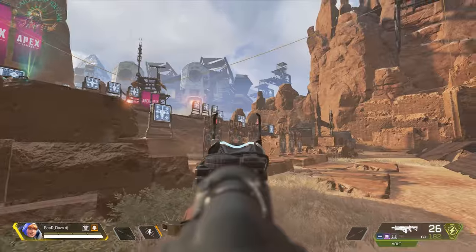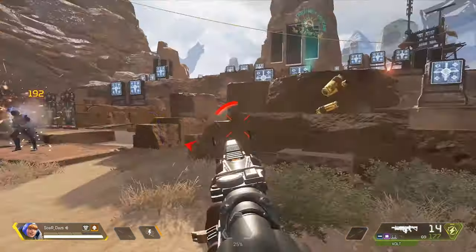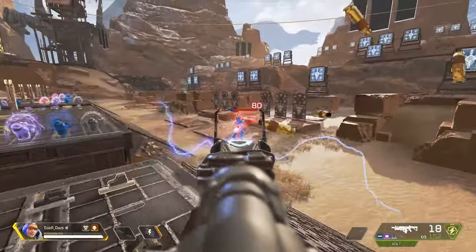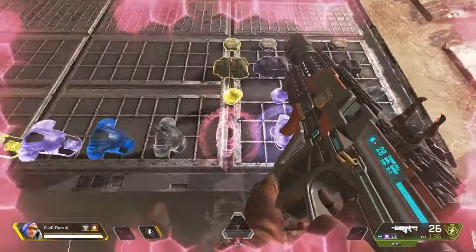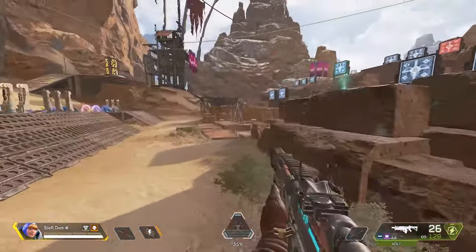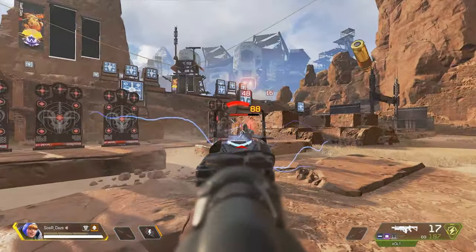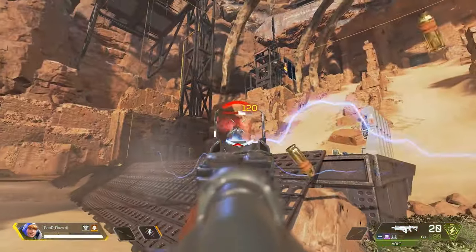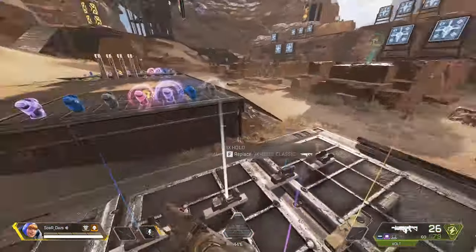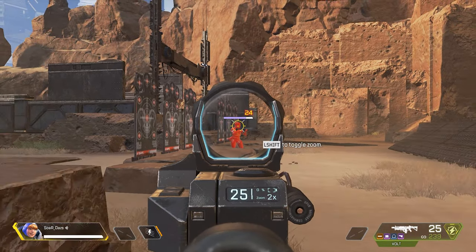This weapon feels more powerful than the R99 at times, largely because of the new time-to-kill introduced with the health pool changes to the armor. Looking at the R99 out of the supply crate, it melts faster than the Vault, but I find the Vault much easier to control recoil-wise. I consider it the little brother or sister of the R99. The R99's faster rate of fire is better but more difficult to control. Note that the R99 in the crate is fully modded, compared to an unmodded R99 in prior seasons.